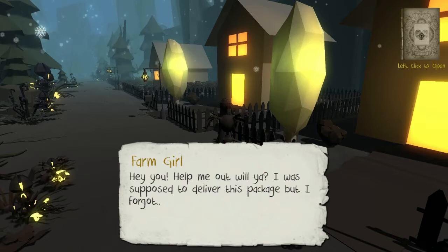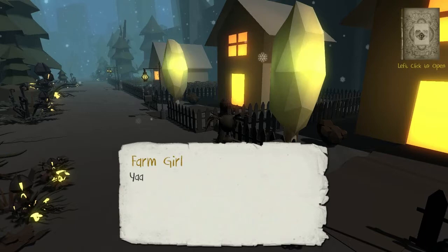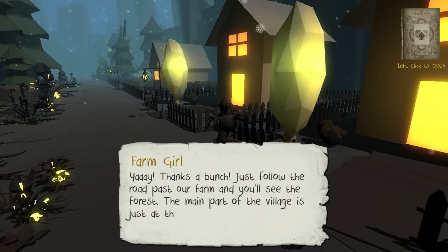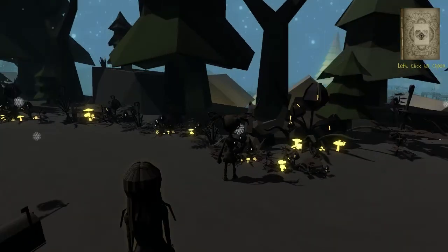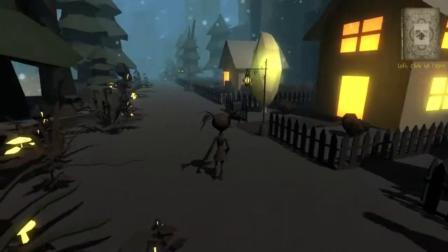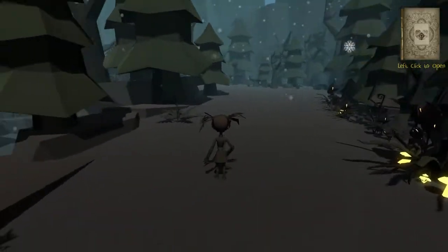Hey you, help me out will ya? I was supposed to deliver this package but I forgot and now it's getting dark and I'm scared to walk through the woods. Could you deliver it for me? I don't really have a choice, do I? Yeah, sure. Just follow the road past our farm and you'll see the forest. The main part of the village is just at the other end of the trail. Isn't this really pretty? I love the style, the glowing mushrooms and the pretty snow. Not quite sure if the WASD controls are a little bit awkward, but it is a work in progress game so they'll probably be working on that.